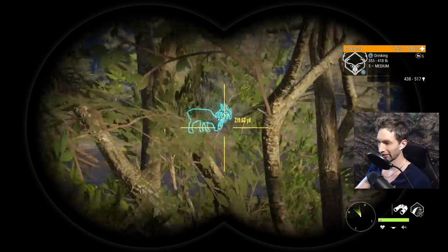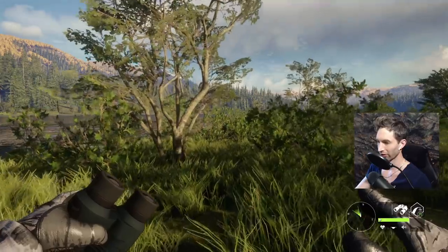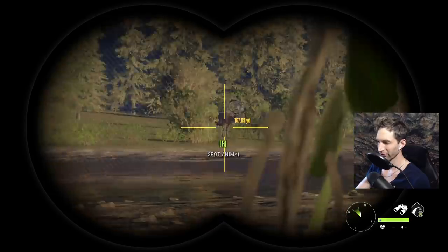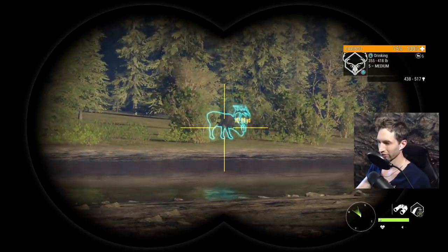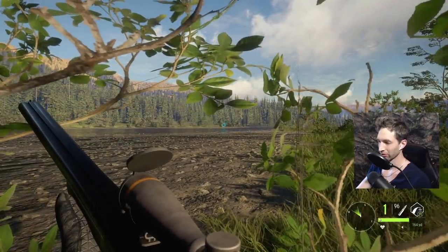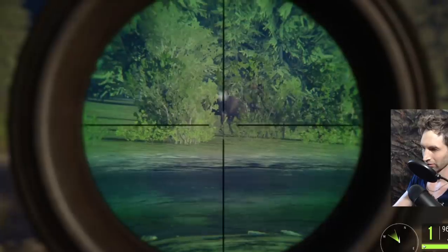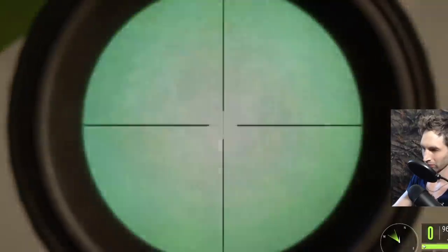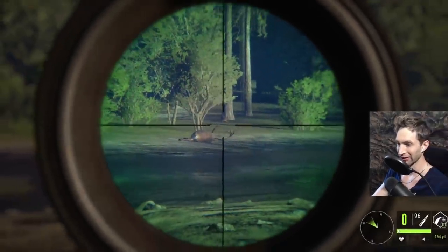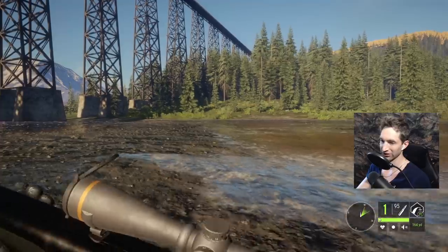Got a 132-yard left lung shot on him and that is our giant caribou - he's about 220 right there and I really want to get to about 180. I'll take 200 but we should definitely be able to get to about 180. All right, we're looking at about 180 right there and he's pretty much perfectly broadside. We're gonna hold it right on that front shoulder, right behind it a little bit. All right, here we go - zeroed in for 160 and we have the 9.3.